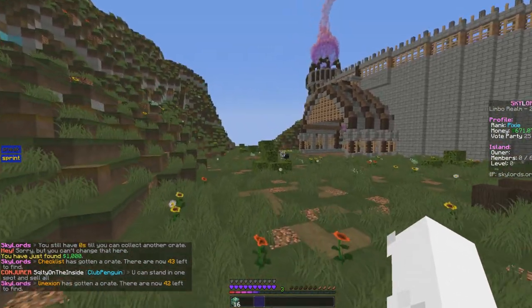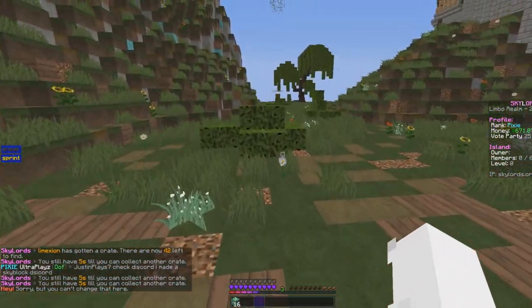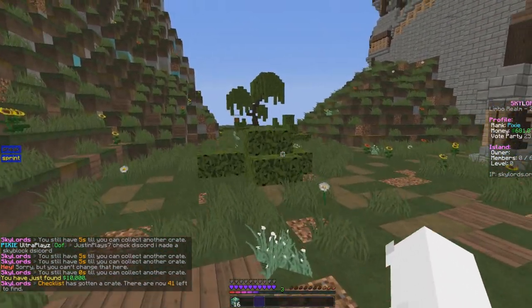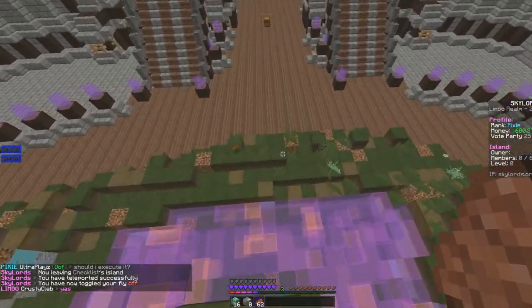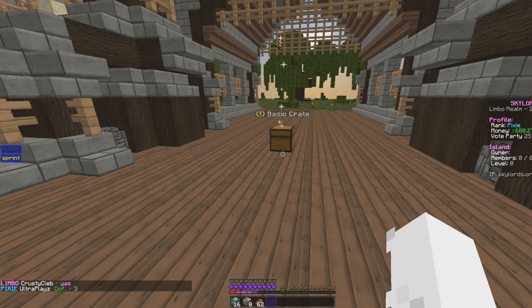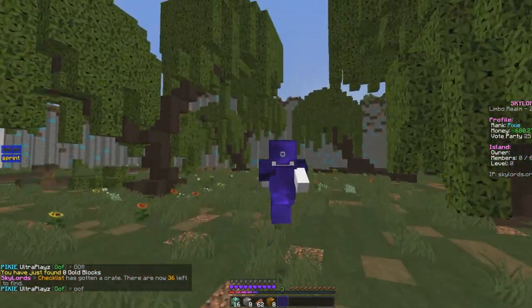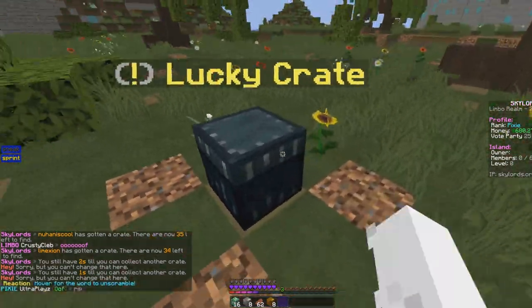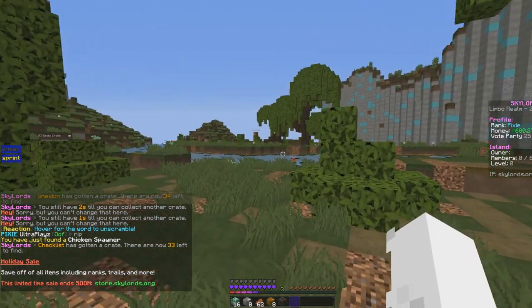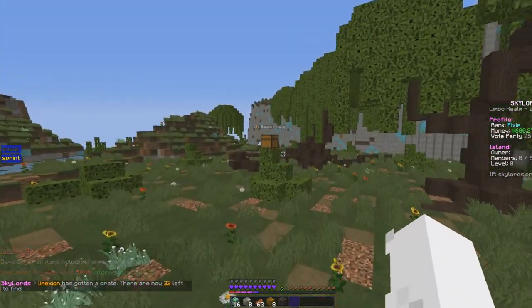I'm trying to get as many crates as possible. I need food — I literally can't run anymore. I'm dumb for not realizing I could buy food from the shop, so I went ahead and did that. I wish I had speed. I know there are Titan crates that are like inner chests. I got a chicken spawner — not bad, but definitely could be a lot better.